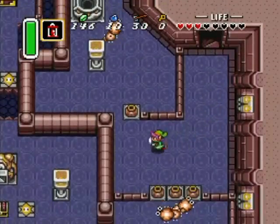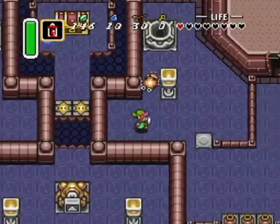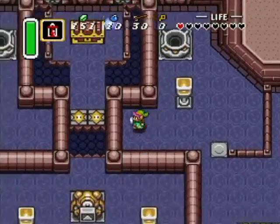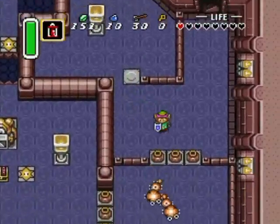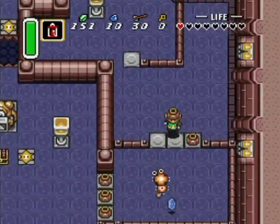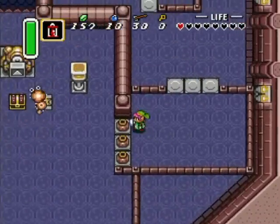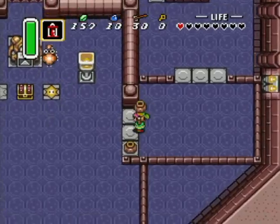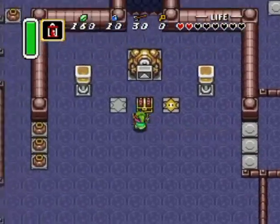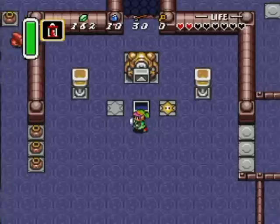In that chest at the upper left corner of the screen is the moon pearl. Do not leave the dungeon without it, because that is the thing that allows you to keep your true form in the dark world — the place that turns you into a bunny and leaves you helpless. Very important to have. And I got the compass.